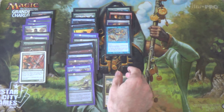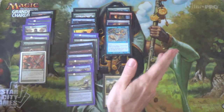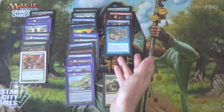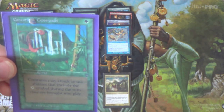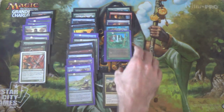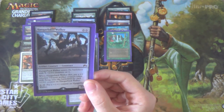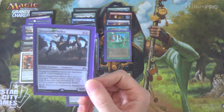There are some potential replacements for Cloud of Faeries: Deceiver Exarch and Pestermite can work. You pay with a morph creature, play it, untap the land that was used to cast it, then bounce the other one — that won't generate infinite mana, but it will give you infinite storm. Because we have all these ramp creatures, we're also running Concordant Crossroads for two reasons: one, the ramp creatures will now tap for mana on that turn; secondly, it lets us go for lethal immediately with some of our win conditions.